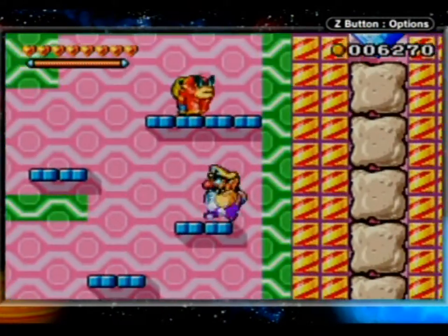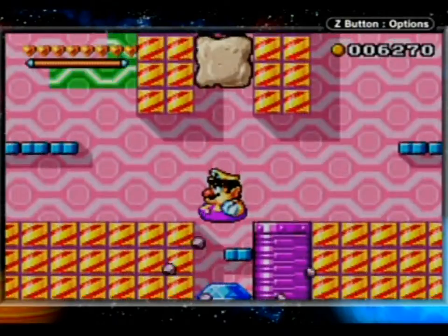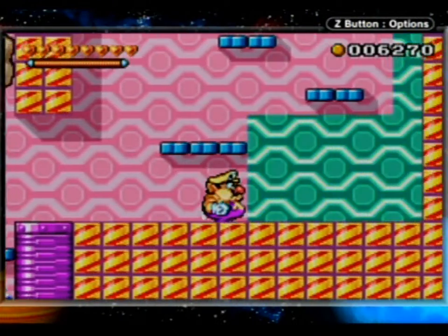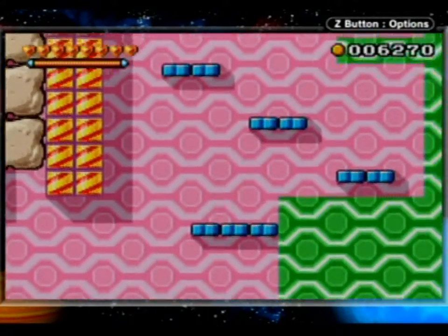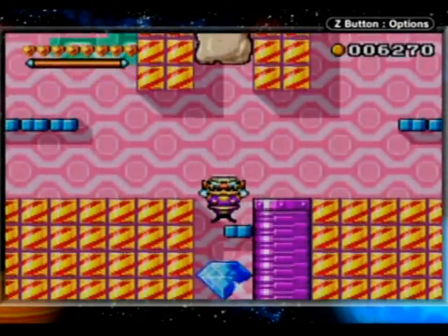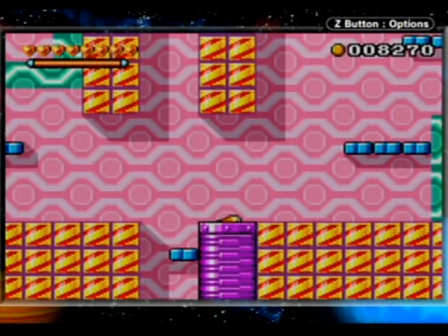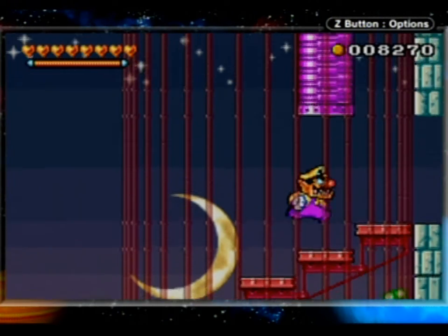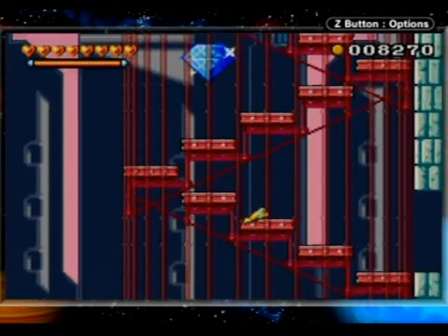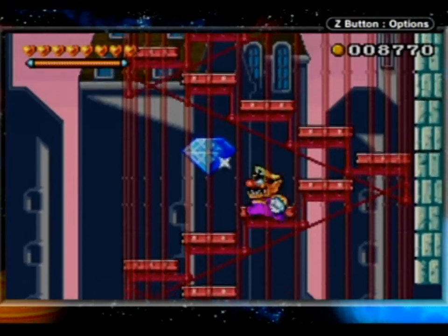Alright, so this here I think is probably going to be the final minigame for the playthrough. Basically, we jump through here and these weird background tiles actually teleport us back to the entrance, all the while making this weird ear-screeching sound that kind of sounds like something I'd hear off of something like chiptune music or something. I don't know.